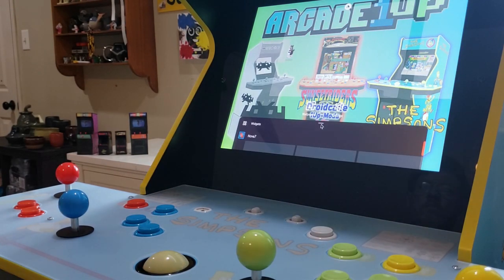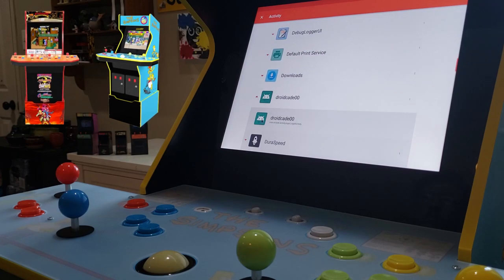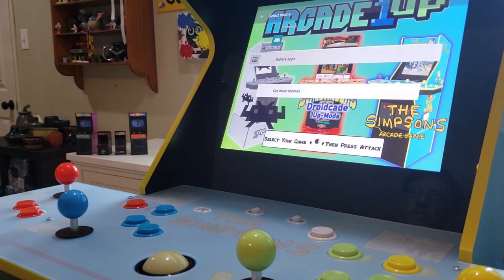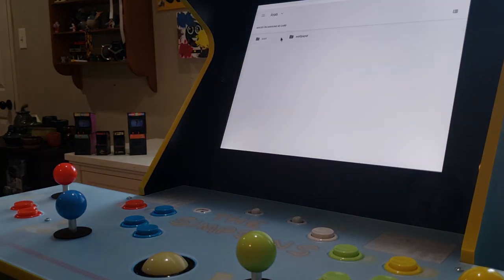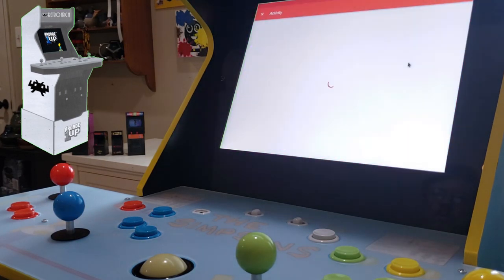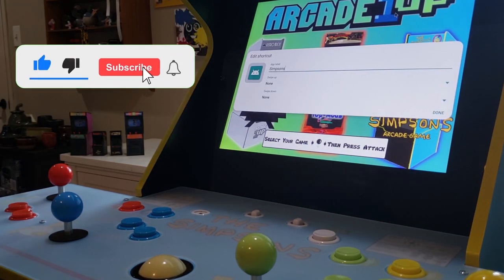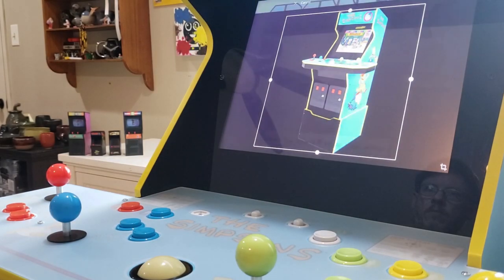We'll now wish to do the same thing for both the DroidCade00 app which has the Sunset Riders ROM in it, and we'll wish to do the same for the stock A1UP Simpsons APK that has the Simpsons Bowling and Simpsons Fighting games. If you wish to use other APK files, different icons, or other wallpapers, that is fine — this is just to show you how I've set mine up and to give you some great ideas for your build. I'm going to speed through setting up the Simpsons and Sunset Riders icons. While you wait, please consider liking this video, subscribing to the channel, and sharing this video on your social media or with a friend. These little actions really help this channel grow.